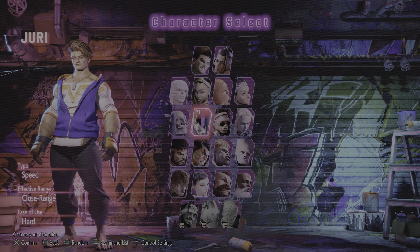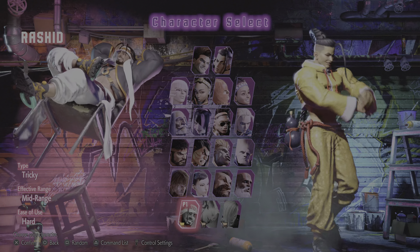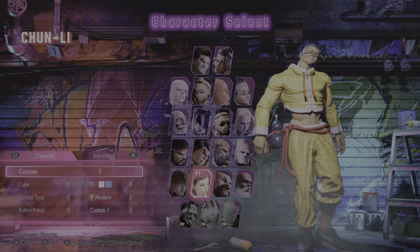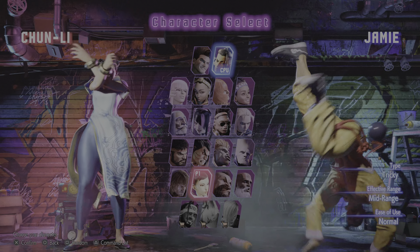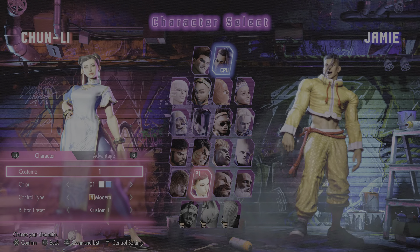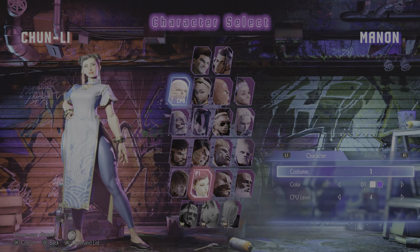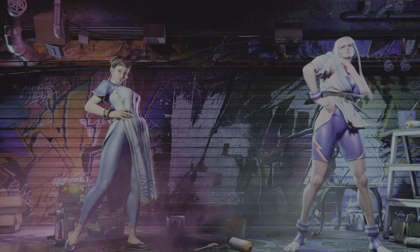Now that we know our stage, it's time to select the characters. I'll show you the power of my kung fu. Sure thing. Let's dance. These two fighters are looking more than ready to lock horns.